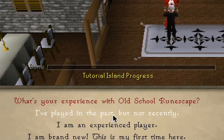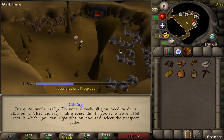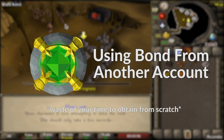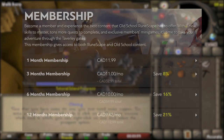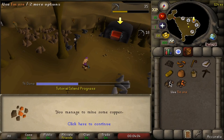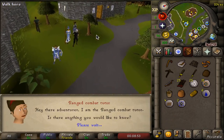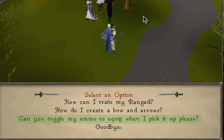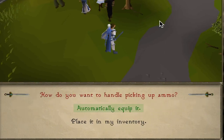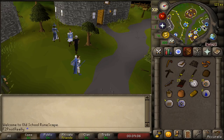I will be assuming that you can create an account and complete Tutorial Island without detailed instruction. Note the account is created in pay-to-play, which requires membership. You can obtain this with in-game currency by purchasing and converting a bond, or by buying membership with real money. Upon arriving on the mainland, run north and speak with the range tutor, toggling your ammunition to automatically equip — we won't be firing a single arrow during range training, but this is a quality of life step for retrieving arrows during free-to-play PKing.